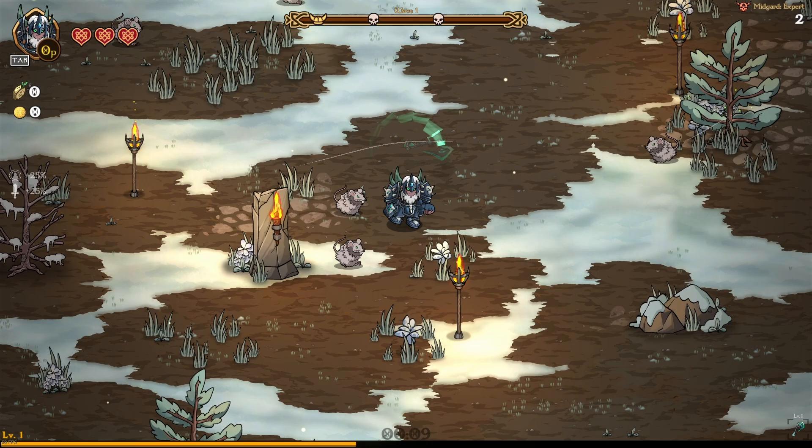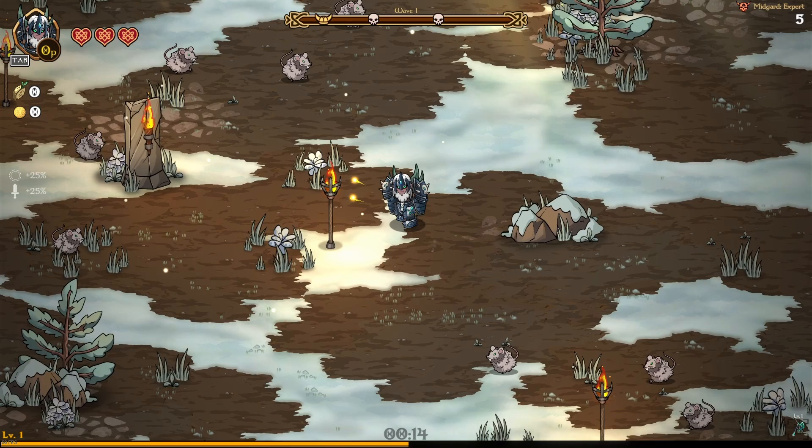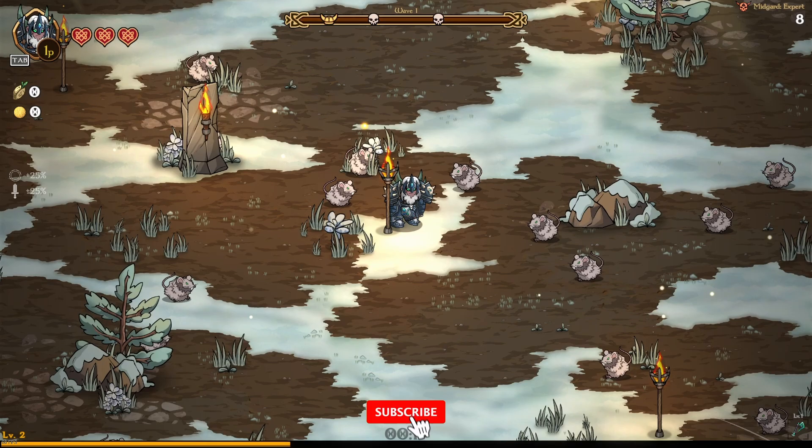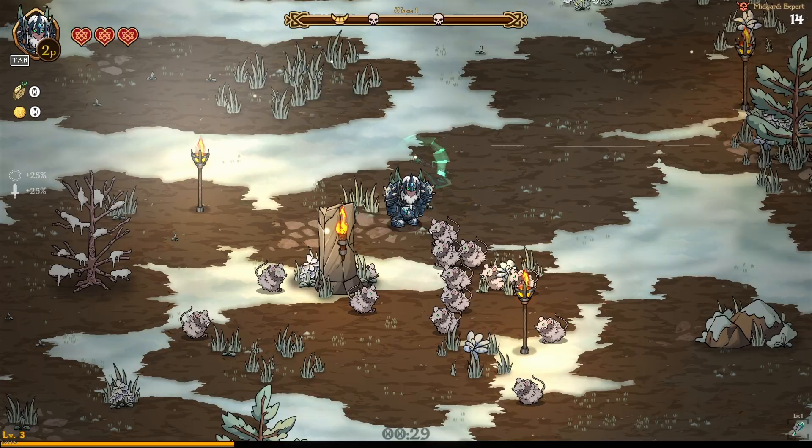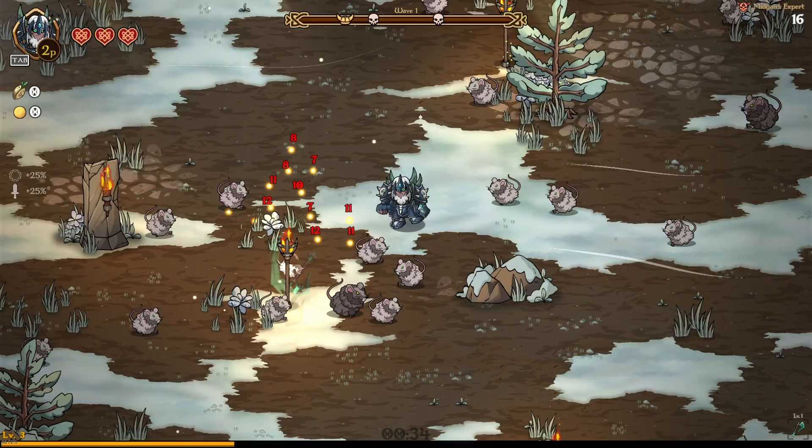Now the way that the axes work is they fly upwards and then in a circle around you. So the most important stats that we are going to be looking for are going to be duration, damage, and projectiles. We want at least six or seven projectiles if possible — if not it's really not the end of the world, it just makes it a lot easier.